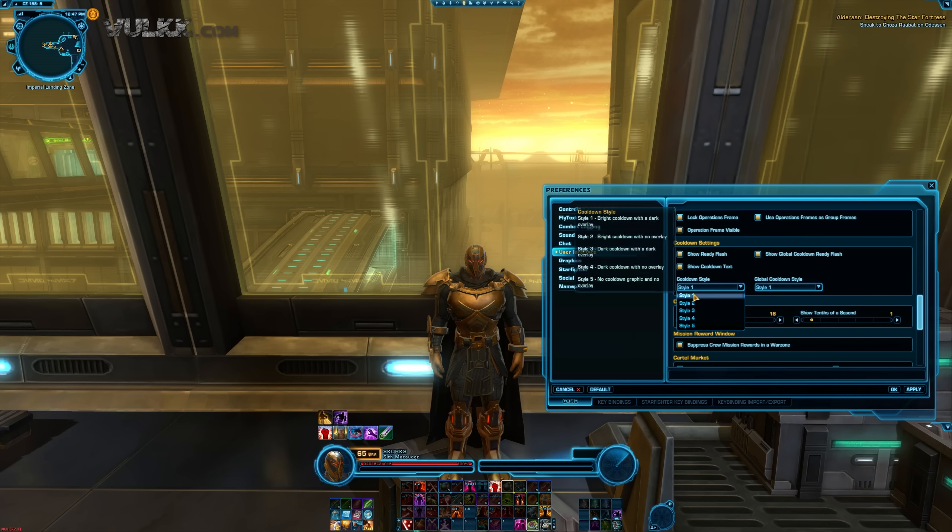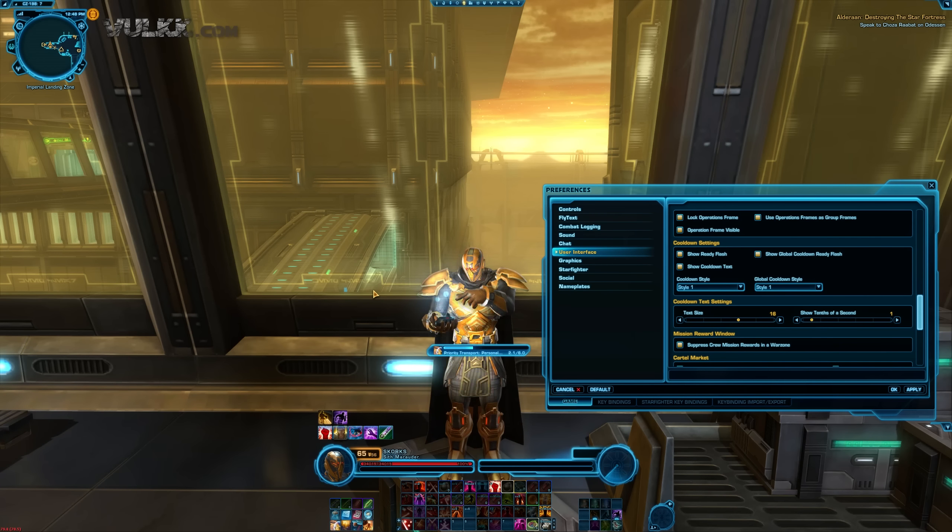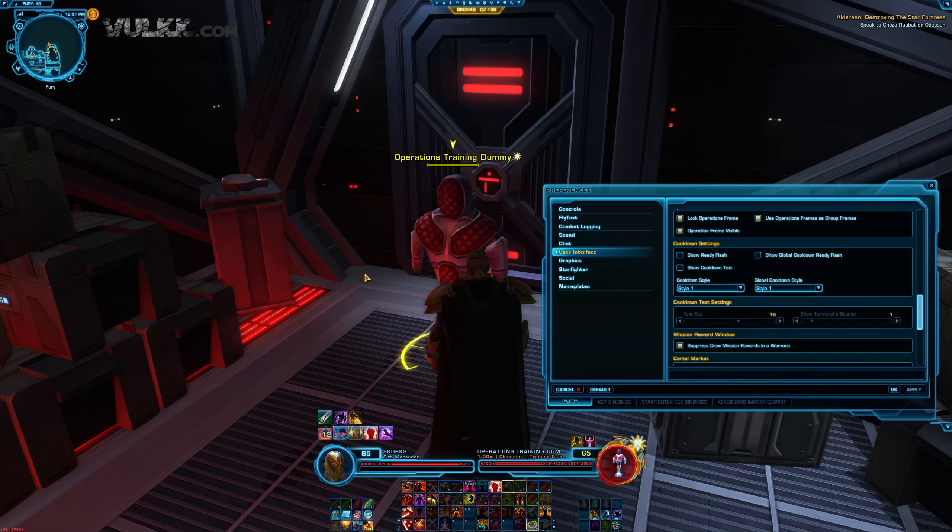We go down to cooldown settings and we have the ability to show ready flash, show global cooldown ready flash, and show cooldown text which actually activates and deactivates the settings below it. From the drop-down menus we have a few styles, and when you mouse over the styles in the drop-down menu you will see a short description of each one of them.